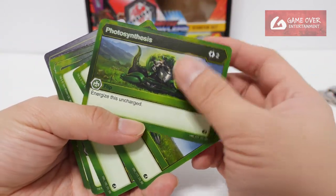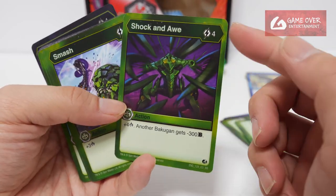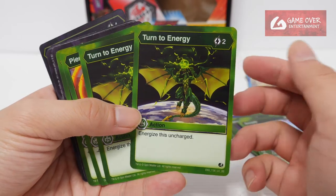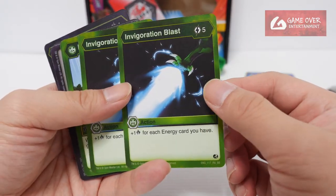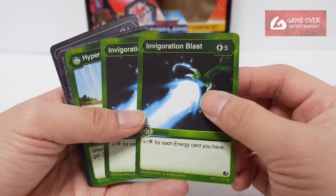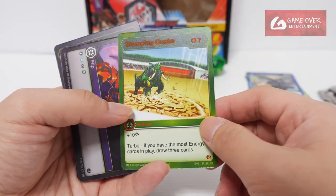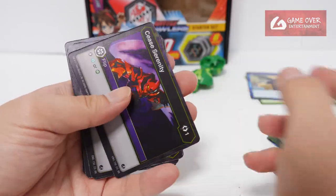For Ventus: Photosynthesis — energize this uncharged, 2 copies; Repel Outsiders, 2 copies; Stop Non-Ventus Shock, 1 copy at 4 energy; opposing Bakugan gets minus 3 energy; Smash — plus 3 damage, 2 copies; Turn to Energy — energize this uncharged, 2 copies; Piercing Scream — minus 4 on B, 2 copies; Invigoration Blast — plus 1 damage for each energy card you have, better for late game, 2 copies; Hyper Fangzor evil card — when this opens opposing Bakugan gets minus 3 damage, 2 copies; Stomping Quick — plus 10 damage but costs 7 energy, so at least turn 7, difficult to get there.